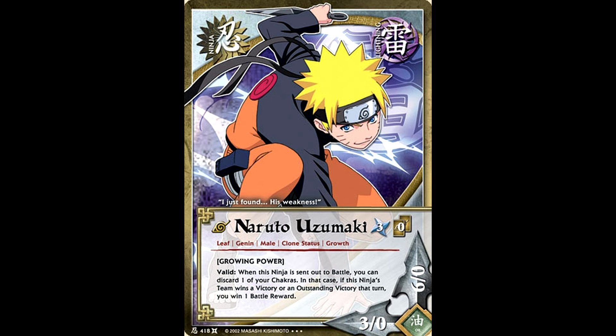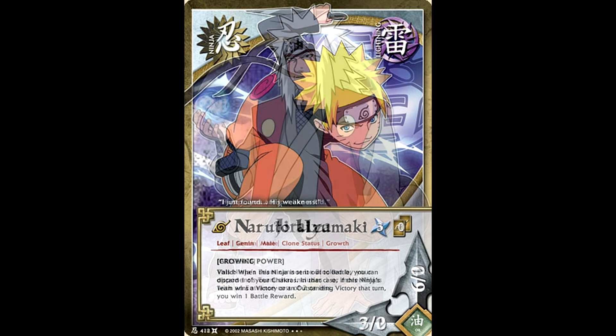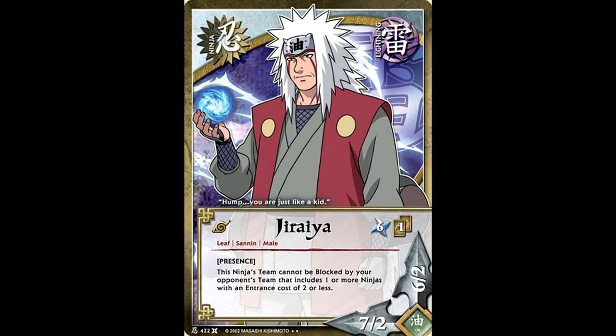Finally, we've got a Jiraiya. He has the exact same effect as the Orochimaru we looked at before — still a decent include, but unfortunately he doesn't really have any of the great things that Orochimaru has. He doesn't have the ambush, he doesn't have the mental power. But if you are running a Rasengan deck, he can use Rasengan all day long, so you might as well include him.